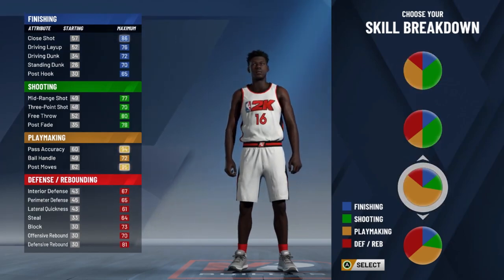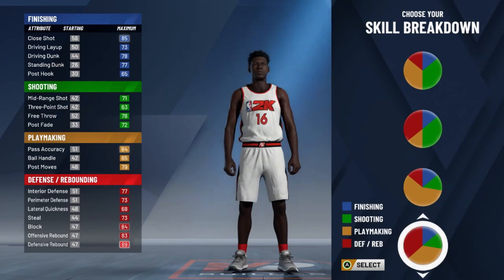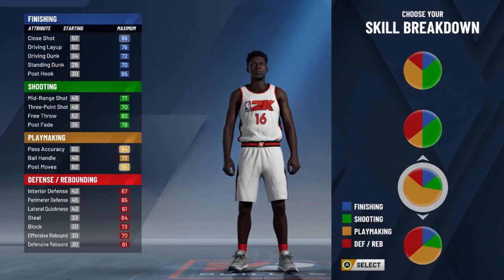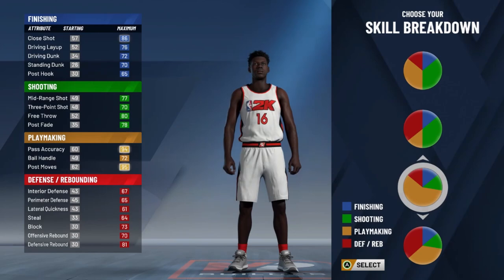This one right here we got playmaking — who wants a playmaking power forward once again? I'm not even going to show you this one. He's got 84 pass accuracy, ball handle. His post moves are good, that's interesting. His finishing isn't that bad actually. His shooting's not that bad either — good mid-range maxed, 73 three-pointer, it's not terrible. His post fade's decent, but defense is trash. I don't really recommend it.